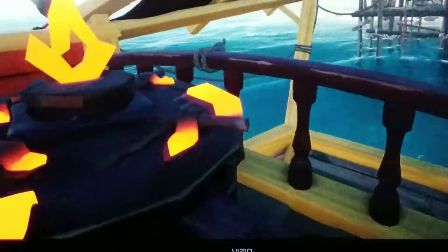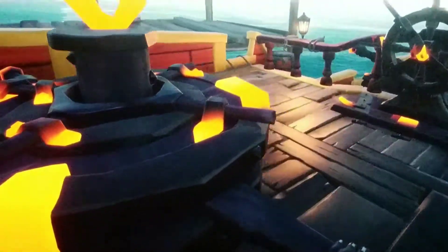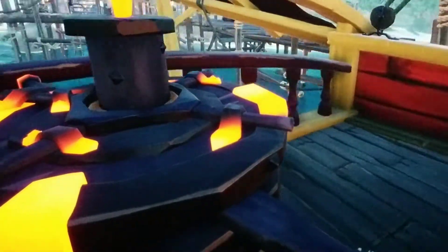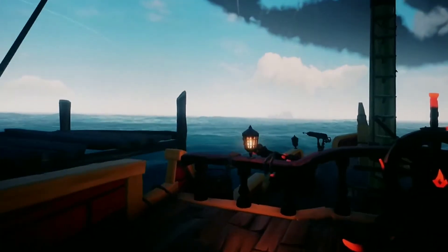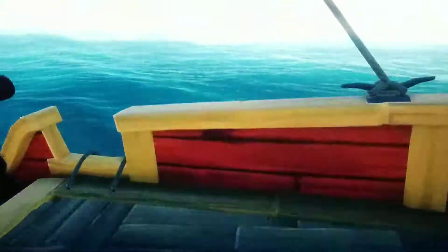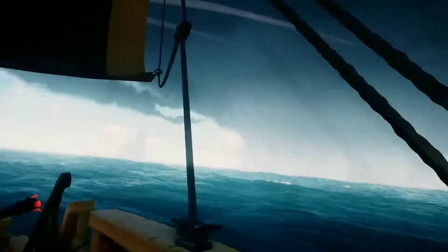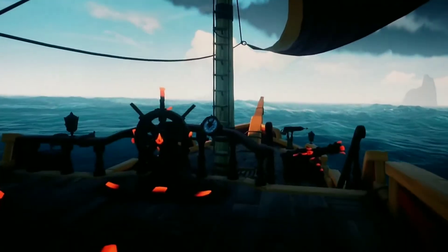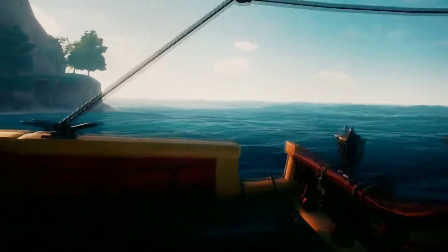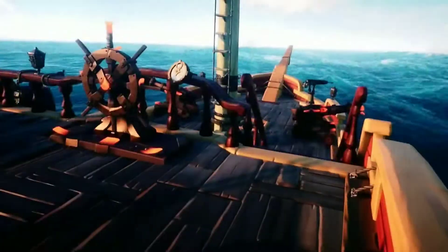So obviously first things first, you're going to want to raise your anchor. And then you're gonna want to lower your sail so you can actually get out on the water. Now that we are a fully functioning boat or water vessel, it's time to teach you guys how to avoid hostile players.